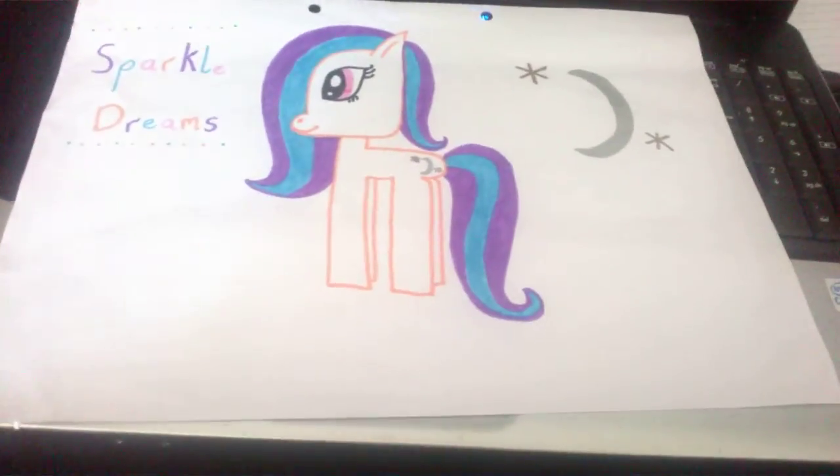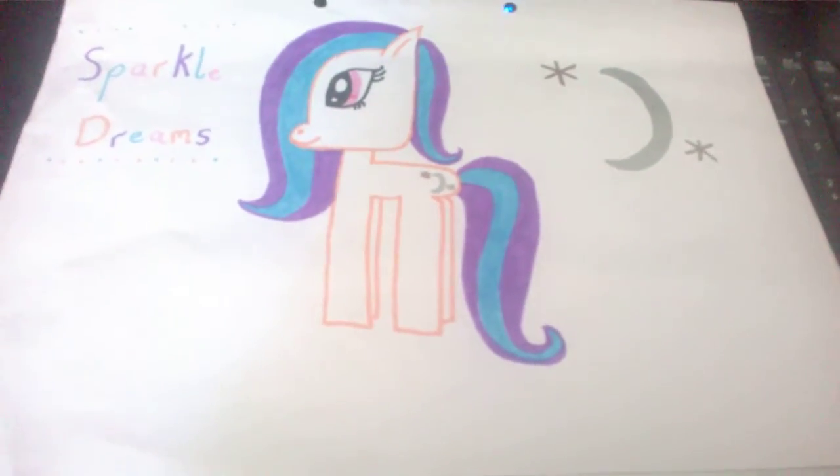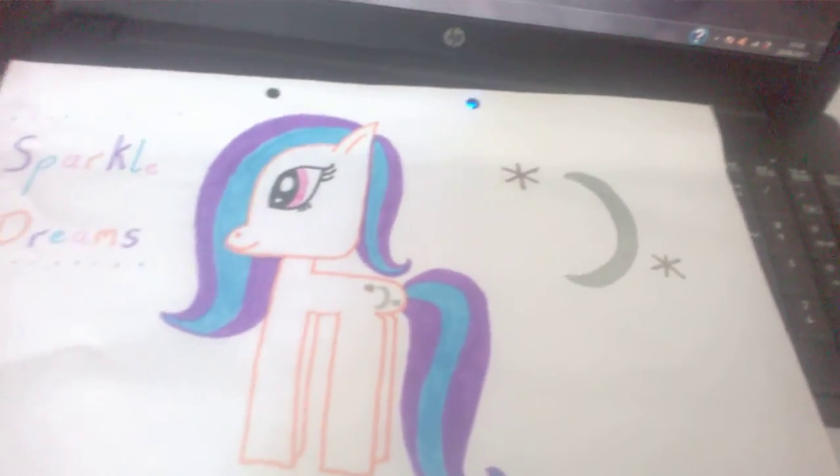So basically you're going to have to draw a picture of my OC. Two, create a new OC pony for me. Three, draw your OC pony. Or four, just create a random pony.